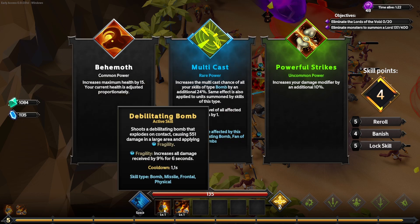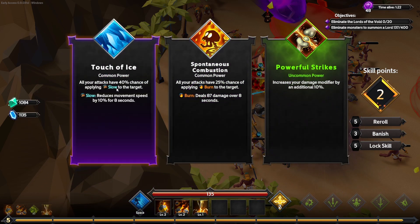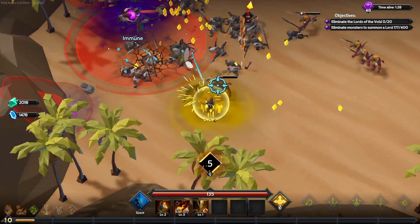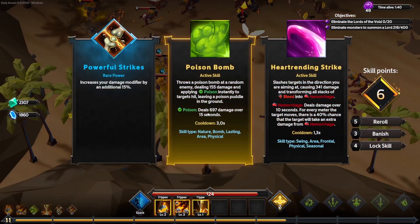We're going to get rid of the Leviathan and focus on cost frequency — they already have a low cost frequency on Debilitating Bomb but we do want a lot more fragility out there as well as weakness. We can go Thunderclap here as well because of Disoriented, which gives an increased chance for critical strikes and critical damage. Thunderclap also has a stun effect, so it's very good. We can get rid of the armor and go for a multi-chance on Fan of Bombs, which is fantastic. The nice thing about Fan of Bombs is it doesn't remove the fragility or weakness effect — it just deals bonus damage based on how many stacks opponents have.